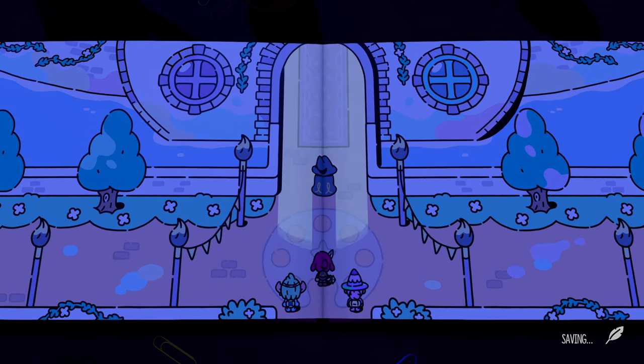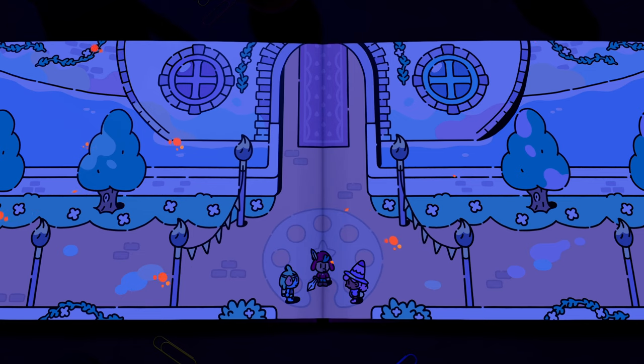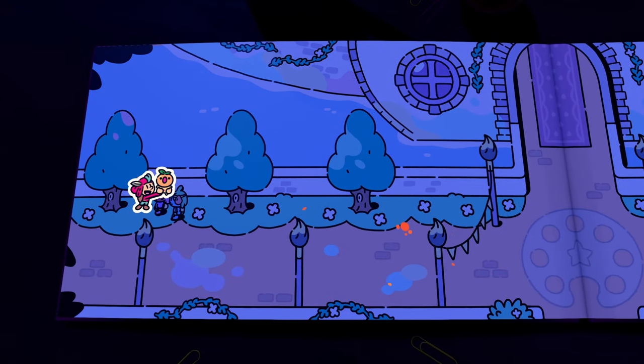After defeating the mage and going up one page, you'll see the little masked guy again. After you go through all the dialogue with them, head to the left for your next glitch bird.